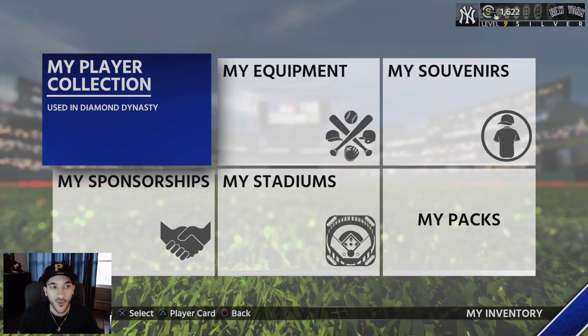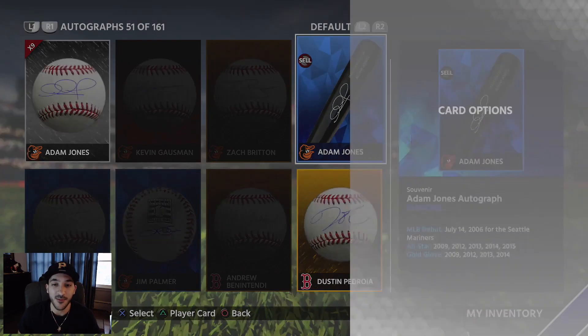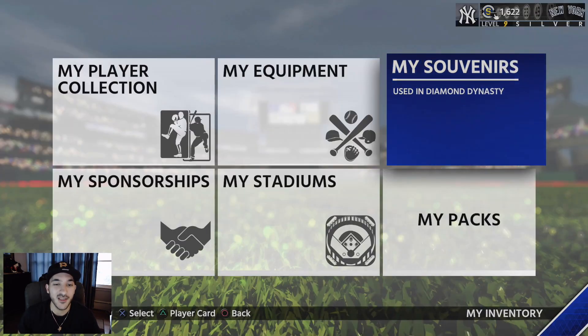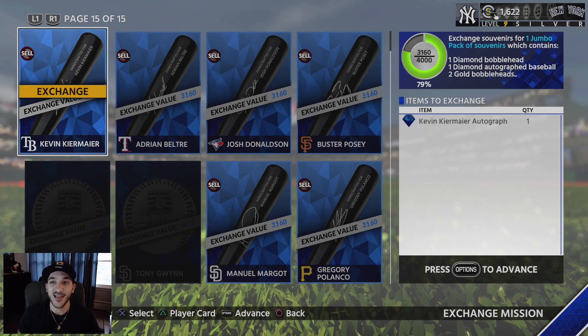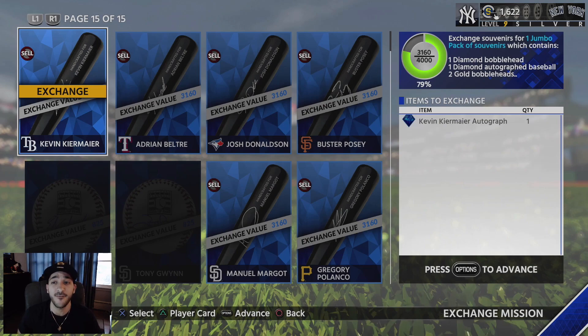Now that you have 29 bats you're probably wondering what to do with them. If you quick-sell one you only get 600 stubs — you definitely don't want to do that. What you want to do is go to the exchange missions and use the souvenirs in the jumbo pack exchange. You get a diamond bobblehead, a diamond autograph baseball, two gold bobbleheads, and two autograph baseballs. One diamond bat is 3,160 exchange value and you need 4,000. But with 29 bats, you're going to get 29 gold bobbleheads, 29 autograph baseballs, 58 gold bobbleheads, and 58 gold autographed baseballs.